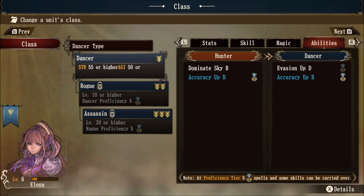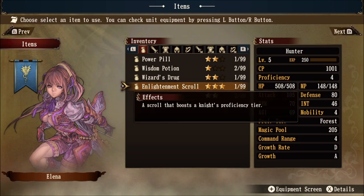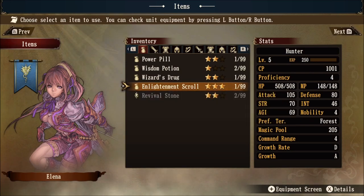There is a fantastic item in this game that you will find that is rare but extremely useful. This tier three item is known as an enlightenment scroll. It says 'a scroll that boosts a knight's proficiency tier.' On another save file, Elena is currently level five but stuck at proficiency level four. If you can obtain proficiency five at level five, you can make the most of your cross-classing. Keep in mind you do not want to depend on these items — they are very rare. However, if you do obtain one, they are best used in this fashion. The max level in this game for any given unit is 30.